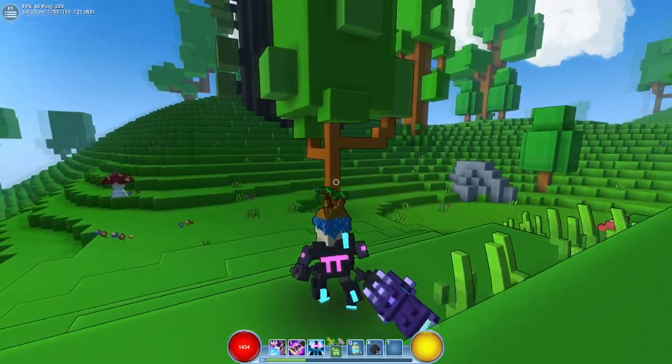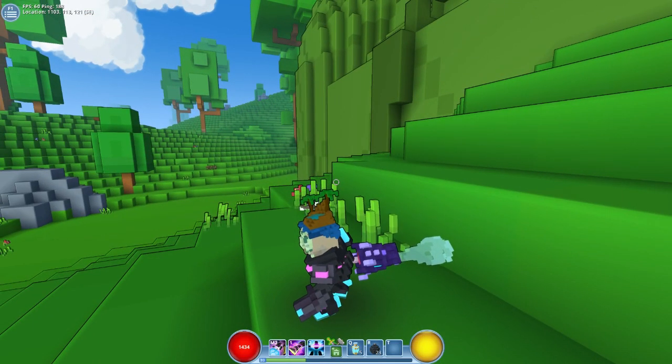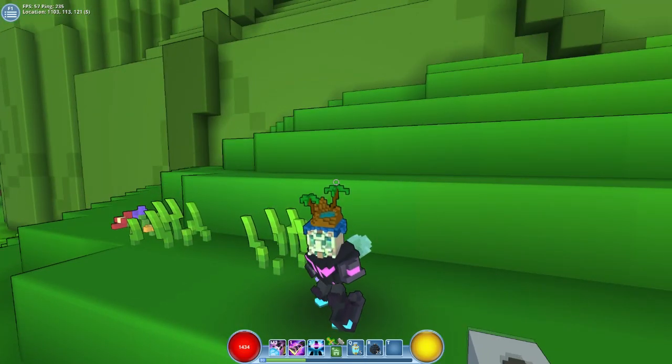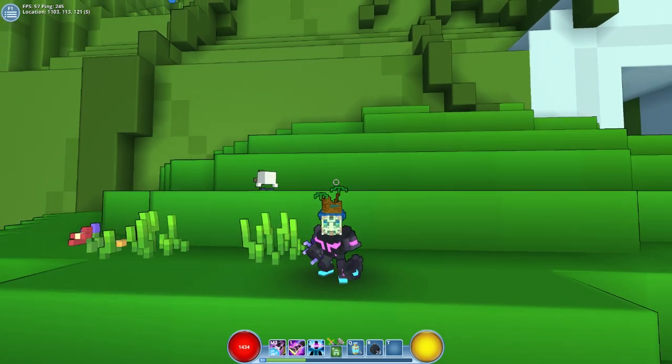So this is the Neon Ninja. This class was added into the Trove closed beta when it entered closed beta. Now it is currently in open beta. It's an interesting character, to say the most of it. So we'll get straight into the skills here.